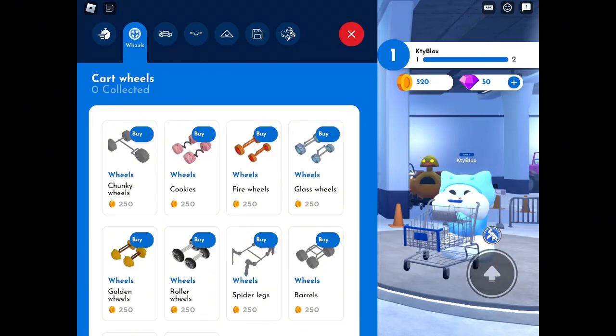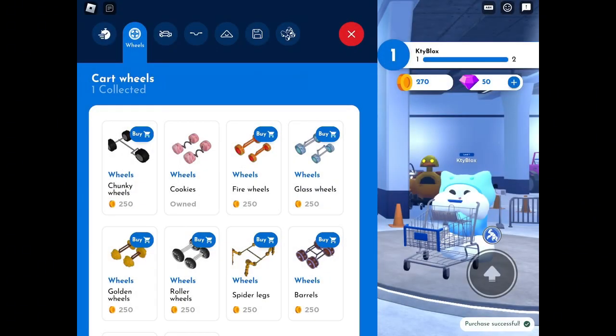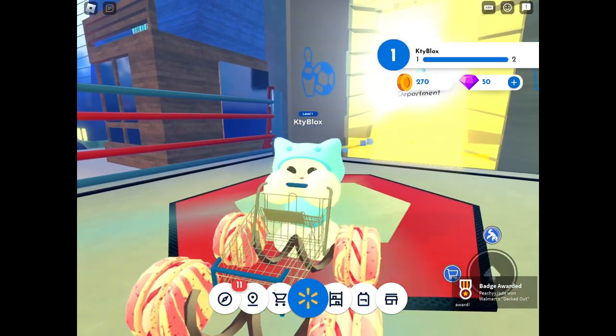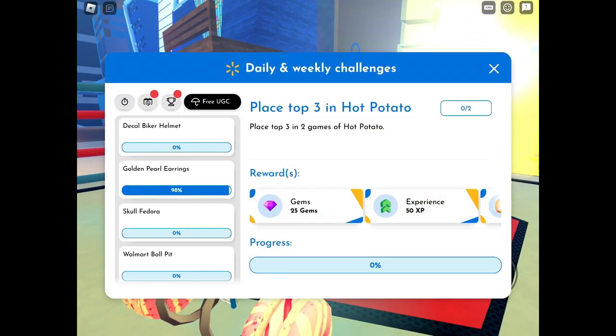So now that I have 500 coins, I can complete the first part of the task! You only need 150 to purchase one item, but I've got 500 for both days! Pick any and purchase it, then equip it like I am! You'll get a notification to confirm you've completed the first part of the task!